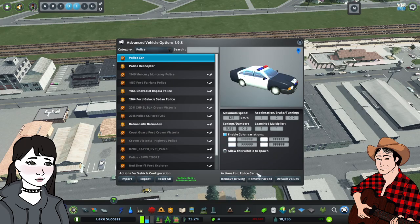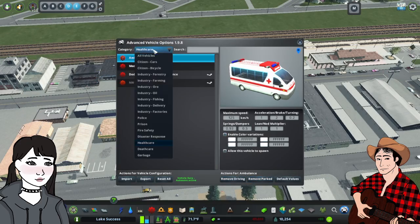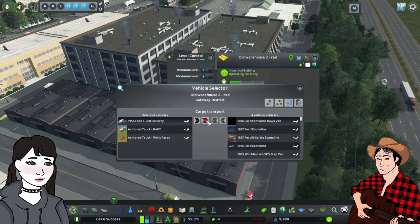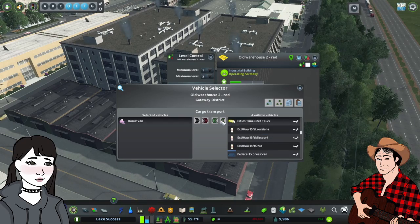It pairs well with the Advanced Vehicle Options mod. Let's say for whatever reason you've disabled a vehicle citywide, but you really want just that one building to spawn a donut van. Using this mod, you can do that to your heart's content.